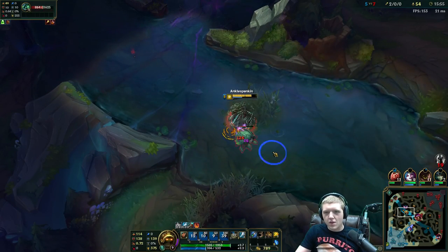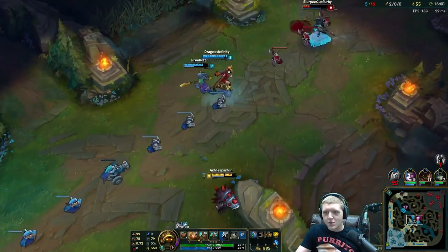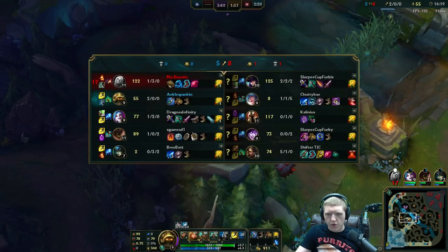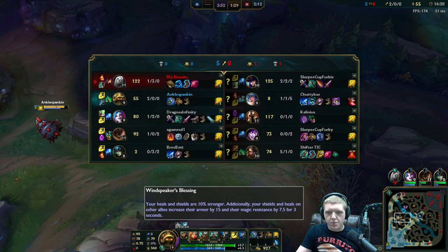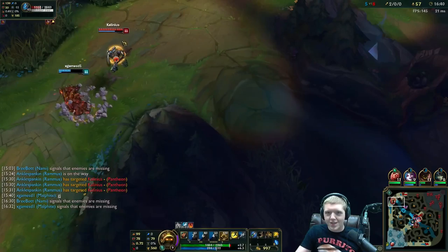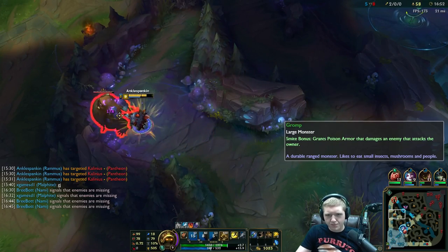Does Rammus even do the scuttle crab very quickly? Kind of not. Skylar is dying again — I guess there were three people there so that is a mistake. Great job Malphite on helping us get that kill on Pantheon. I have to say though, I'm not sure if Windspeaker's Blessing is the proper keystone mastery for Malphite — by 'not sure' I mean it's 100% not the right thing. He should definitely be running Grasp of the Undying or Strength of Ages, not Windspeaker's Blessing.